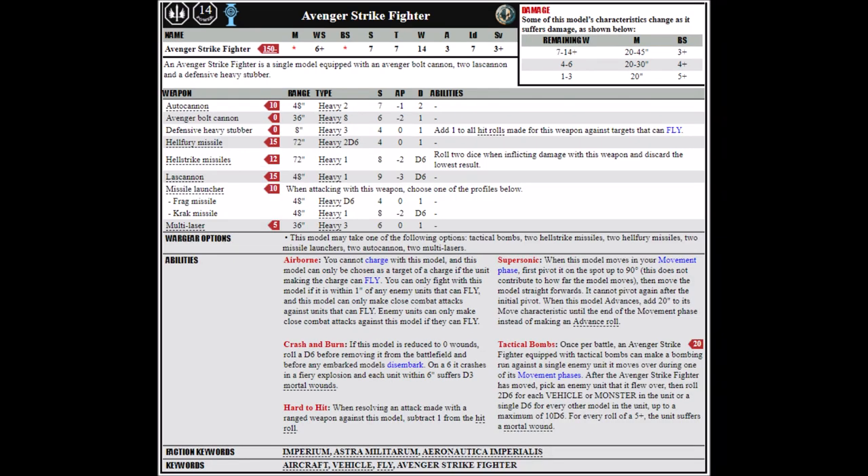Next, we're moving on to the attack fighters with a look at the Avenger Strike Fighter. At base, it's equipped with an Avenger Bolt Cannon, a Defensive Heavy Stubber, and two Lascannons, and it'll cost you 180 points. I think it's one of the better value strike fighters. It can take anything from tactical bombs, two Hellstrike Missiles, two Hellfury Missiles, two Missile Launchers, two Autocannons, and two Multilasers. It has Ballistic Skill 3+, 14 Wounds, and Toughness 7, and will certainly be getting a buff in 9th, hitting on 3s rather than 4s. It doesn't have a hover mode, so it will be moving at its minimum move of 20 every turn.